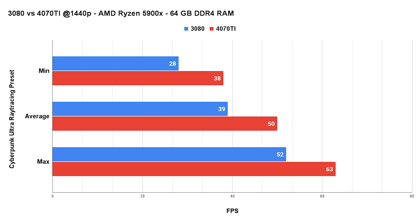And now for Cyberpunk at the Ultra raytracing preset. Interesting enough, this time we see a 28% uplift in the average FPS of the 4070 Ti compared to the 3080 with raytracing enabled. This is more in line with what I expected. Perhaps I really made a mistake in the Cyberpunk rasterization benchmark. Still, some people would say this title is kinda unplayable with those FPS numbers, so let us activate DLSS in quality mode in Cyberpunk and take a look at the performance numbers.